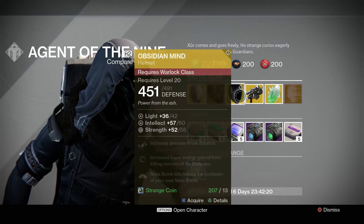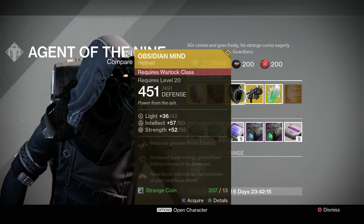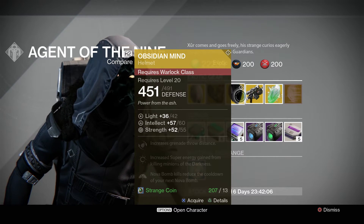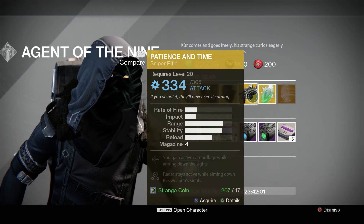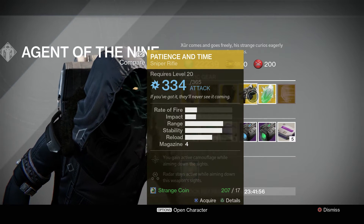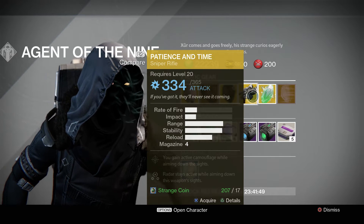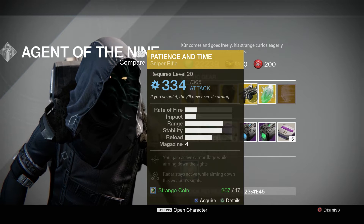Possible stat rolls for the Obsidian Mind are 42 to 77 for intellect and 42 to 77 for strength, so it's on the lower to middle range. The weapon this week is Patience and Time. It gives you active camouflage while aiming down the sights, and the Patience and Time perk stays active while aiming. It's a decent Arc sniper — not too high rate of fire or impact, but useful in certain raids.